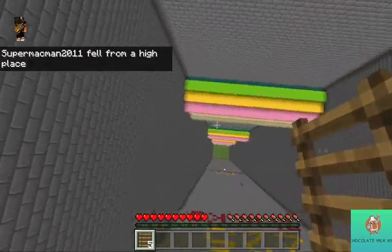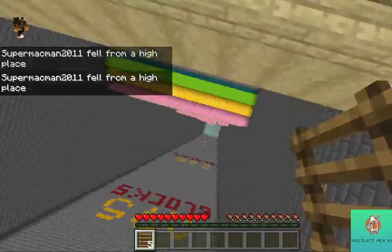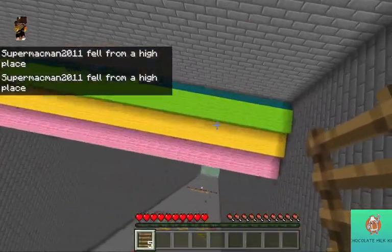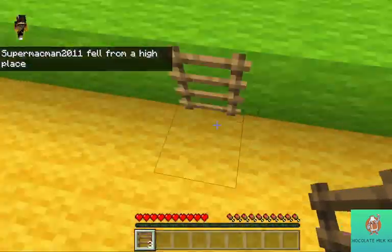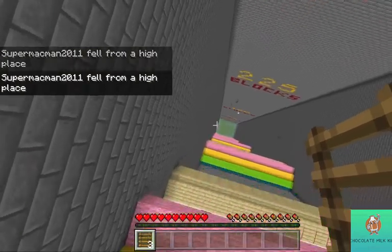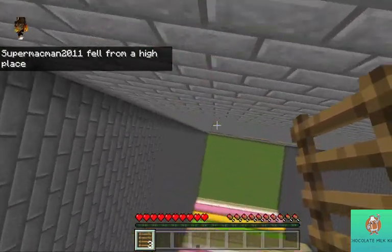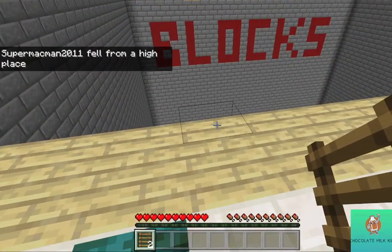How you could try to land it is by measuring how fast you're falling. If you're falling too fast, you can't land it. You need to make sure that you're not falling too fast, but you're not falling too slow either. Otherwise, this will happen — or you're too close to the wall and you place it down and land on the ladder.